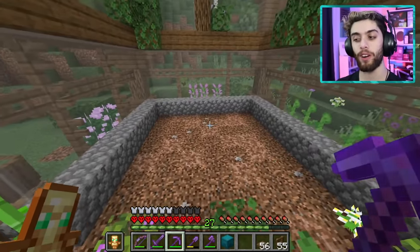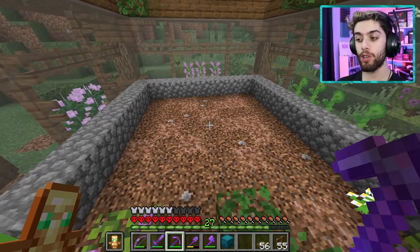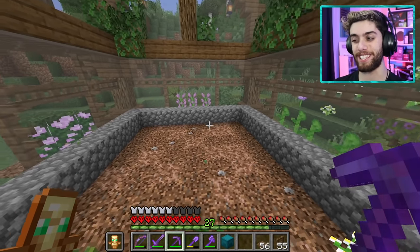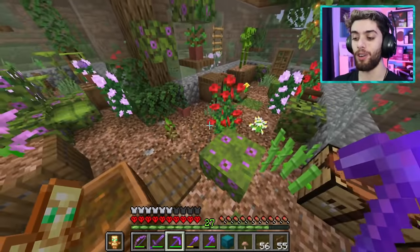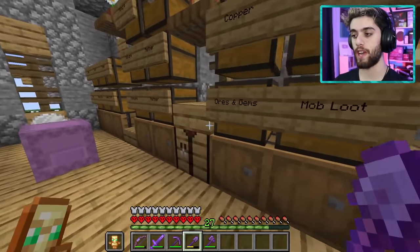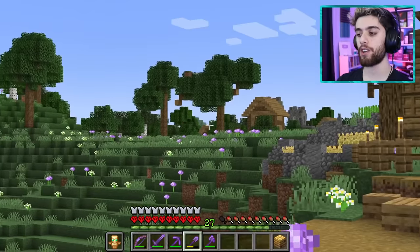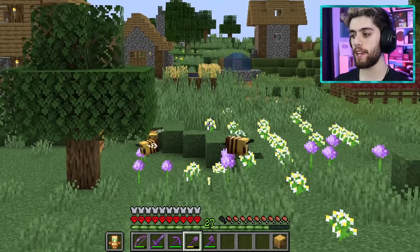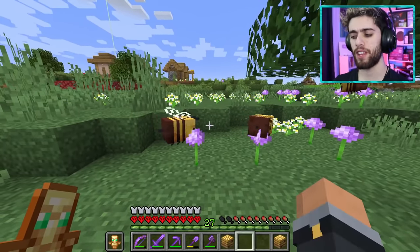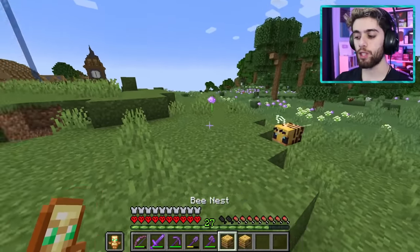One corner is empty because I'm making a bee farm. I've never made one before so it'll be a fun challenge. I need bee nests — I only have one so I go looking. I spot some bees nearby, find their nest, and take it with silk touch. I also want the bees themselves, so I try to lure them into a nest I've placed.